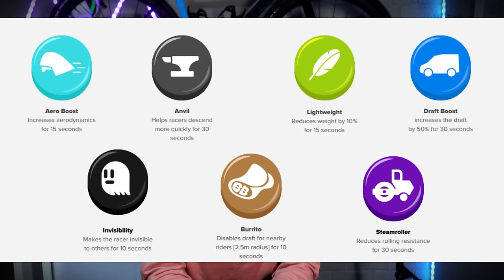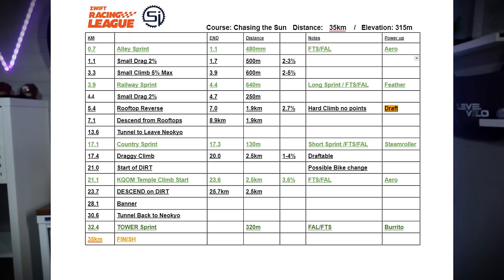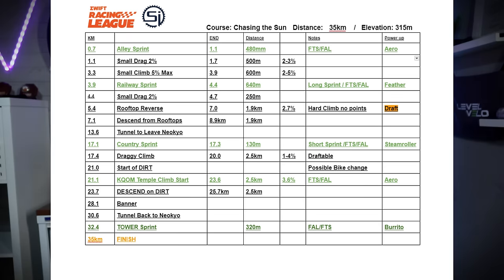Let's look at the power-ups because, as mentioned, they are specific to each banner and then the following segment. I do like this new power-up system, which has been in place this season. The power-ups are listed on the right-hand side of the course notes and you can see how they relate to the following segment. I did double-check with Zwift HQ and Martin from the WTRL, and they assure me that no power-up is going to be given at the lap banner, which we go through at kilometre 28.1 before we head back to Neokio. So if you do pick one up, don't blame me.